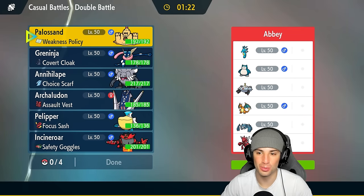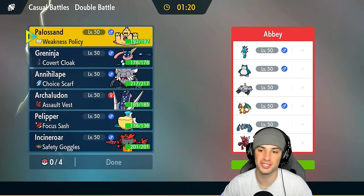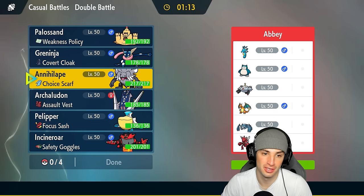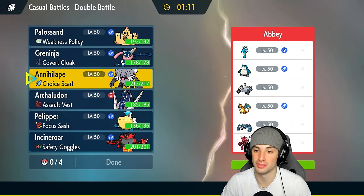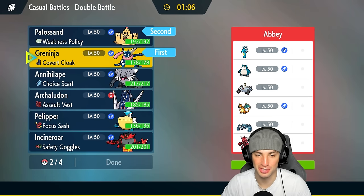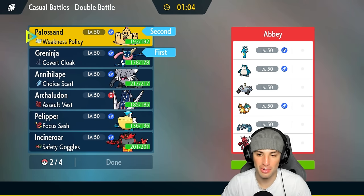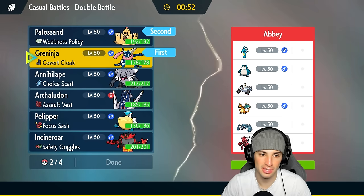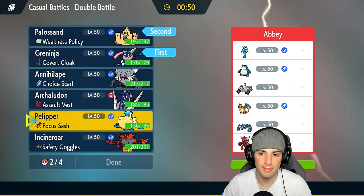We're going up against a super dope team — they have Kingdra, Snorlax, Magnezone, Charizard, Metagross, and Scizor. These are all Regulation H Pokemon, so this team looks pretty cool. I think going into Greninja and Polisand to start the video is in our best interest — especially with Earth Power, we'll be super effective onto both Magnezone and Metagross. I'm going to lead both of them and look to get that Water Shuriken boost plus the Weakness Policy going.